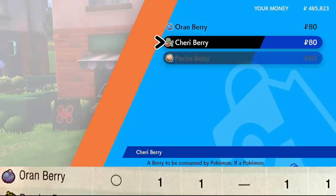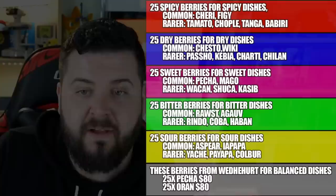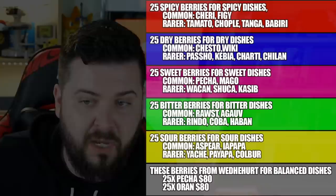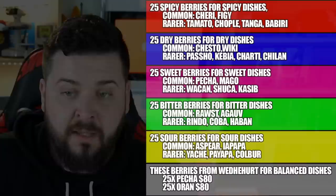Here's the life hack I've been teasing. The Oran berry has one point each in spicy, dry, bitter, and sour — it's just lacking in sweet. So you can go to the berry shop in Wedgehurst, buy 25 Pecha berries and 25 Oran berries, use one Pecha and one Oran together, and you get balanced. Simple as that. So the total berries you need are: 25 spicy, 25 dry, 25 sweet, 25 bitter, 25 sour, plus 25 Pecha and 25 Oran from Wedgehurst for balanced dishes.